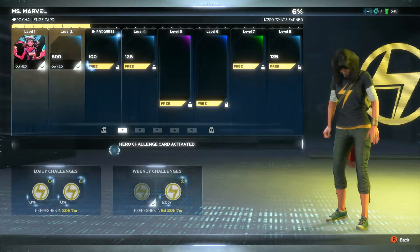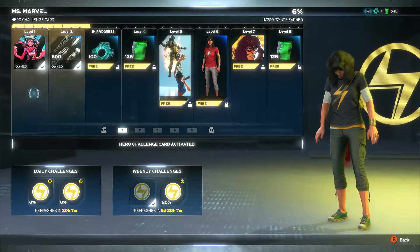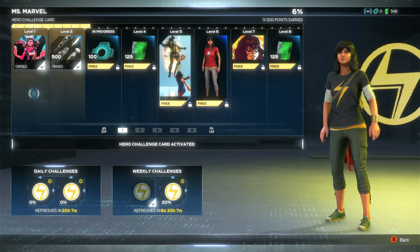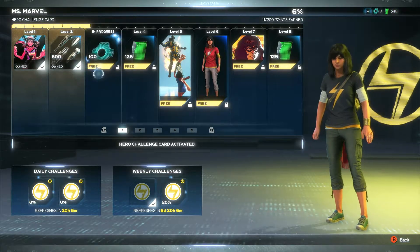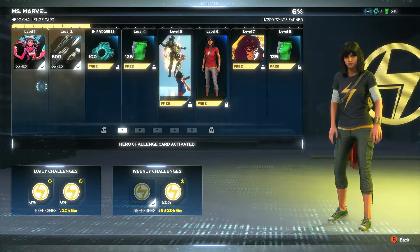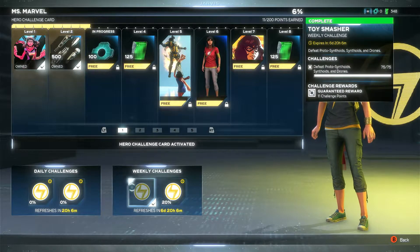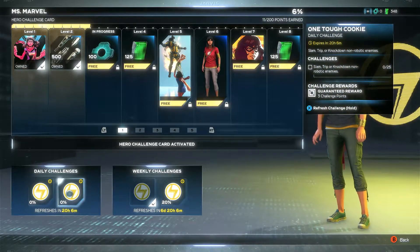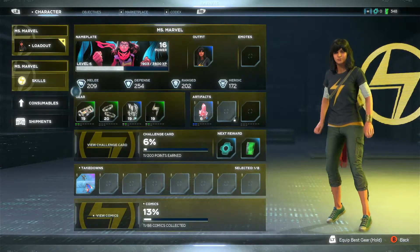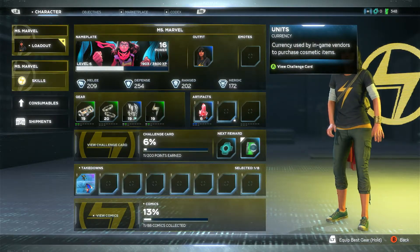Then you've got your challenge card. We're known as Miss Marvel - her name is Kamala Khan. The hero challenge card is something you're working through. I've earned 11 of 200 points so far. You've got level 1, 2, 3, 4, 5, 6, 7, 8, and so on. Every time you go through the levels of the challenge card and earn more points, you get more rewards. You can buy challenges as well - you get daily challenges and weekly challenges, so there's always something to do. They're like little jobs. 6% of the challenge card completed, and it tells you what the next reward is if you hover over it.